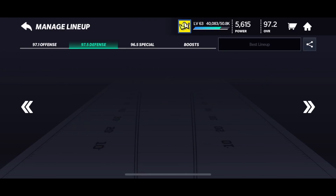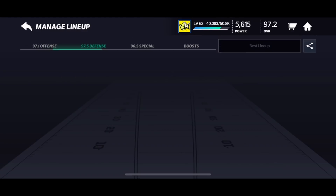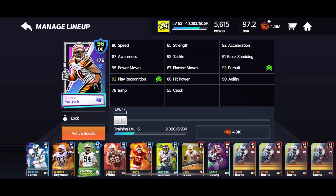We got a 96 L'Jarius Sneed from the Super Bowl — grabbed him right after Tyreek Hill. He's been on the team for a while. Corners and safeties need a little bit of help, but I think my defense overall is pretty well-rounded. David Pollock is still here from Campus Heroes — another free player. He doesn't have amazing stats but it was a free player and I needed a D-end. He had good power too, which was important. Kamara and Beckham both had pretty good power — 160 to 170 power each — so that's really good.